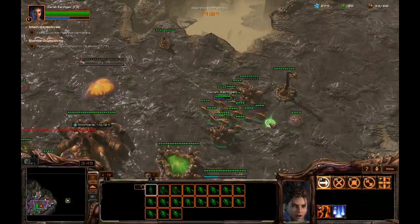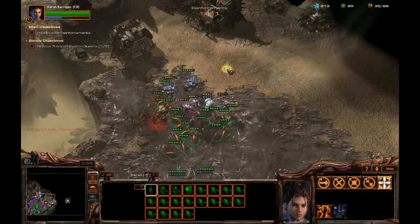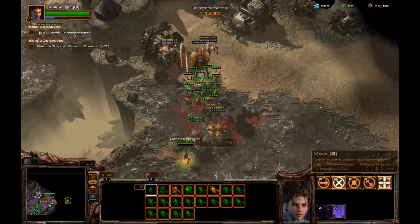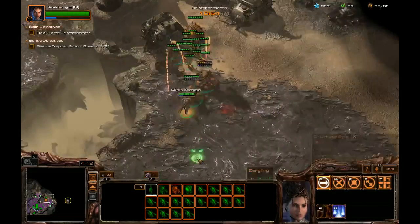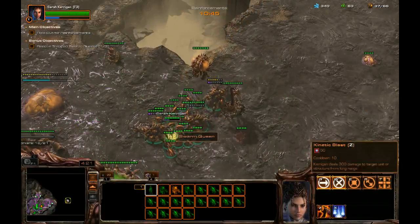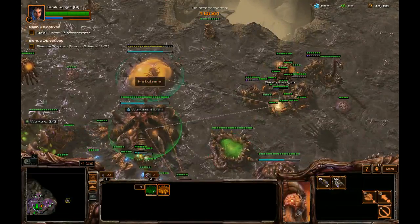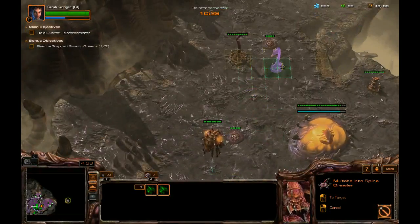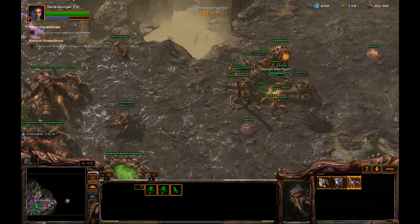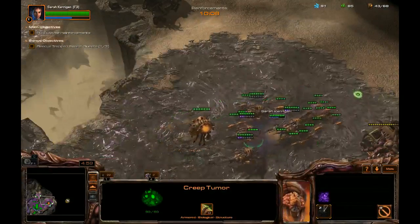Going for a second hatchery as well since I'm hitting the point of not having enough larvae. There's a decent number of air units in this level, which is another reason to constantly pump out Queens - they also have an auto-cast healing ability the whole time. Rallying the second hatchery right to Kerrigan, throwing down a couple more Spinecrawlers. I'm in such a habit of rallying things back to the mineral line - but that's because I'm a Protoss player by trade.